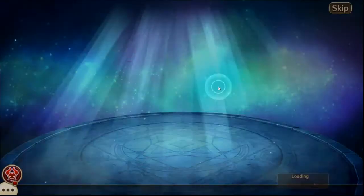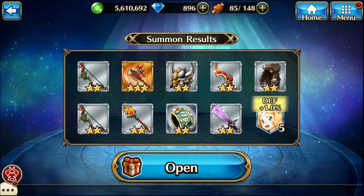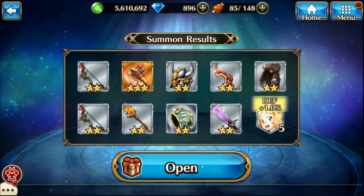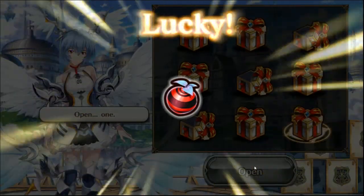You still have a chance to get her from the box. That Bears X weapon will help a little bit anyway. Now which box? You get to pick one — bottom last box. Open — and it's awakening fruit.